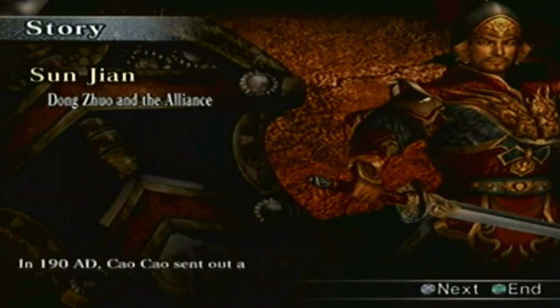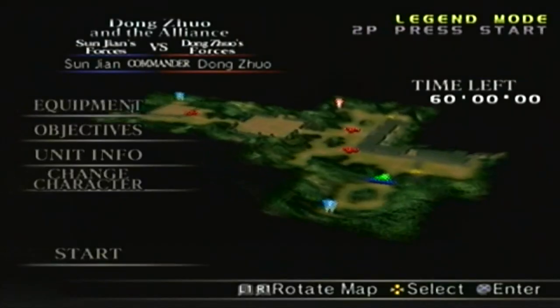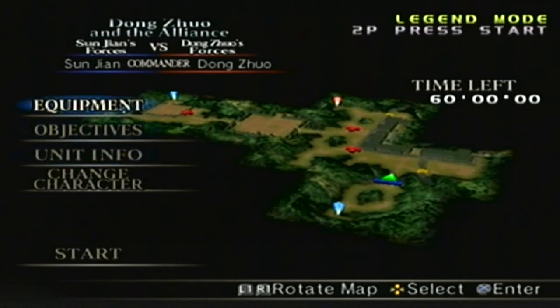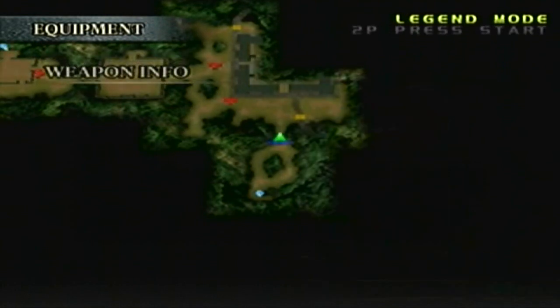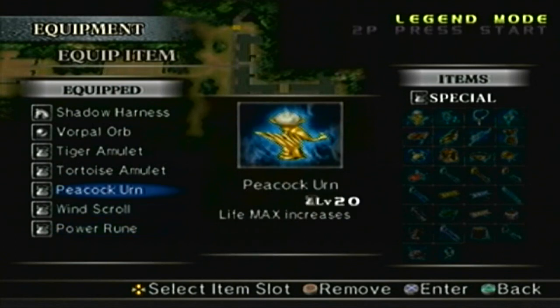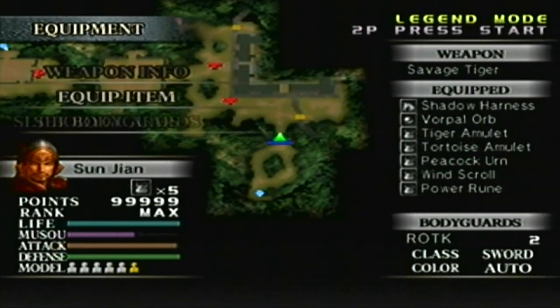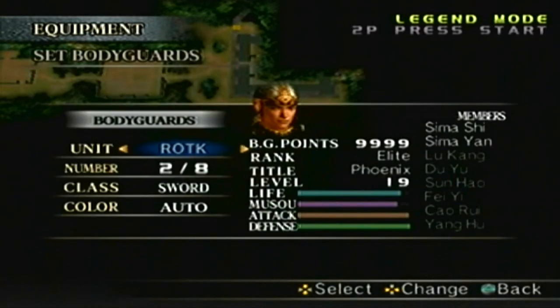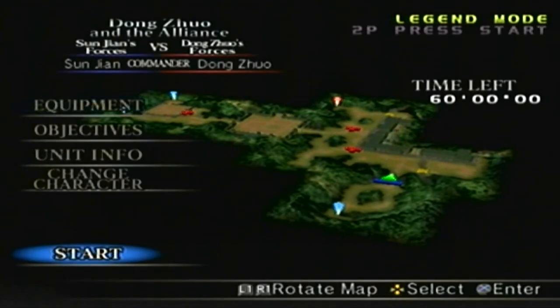We already know the narration and the special rules, so I'll move on. We know the objectives, the info, the equipment, the weapon — we have the Savage Tiger at level 10. I'm going to leave the items as is. I'm very tempted to swap something out, but I'm good. The bodyguards — I'll have all 8 with me and I'll set their weapon to Pike. That pretty much covers it, so let's do it.